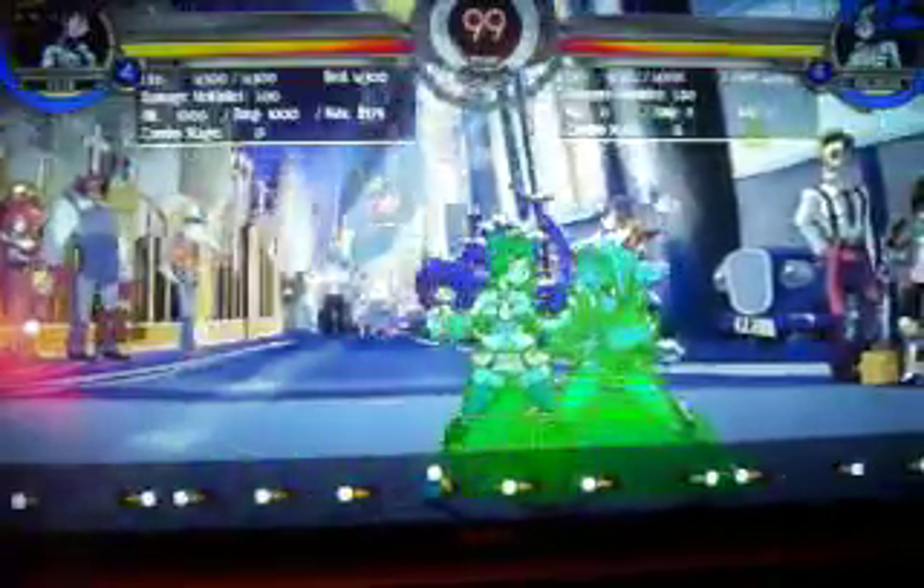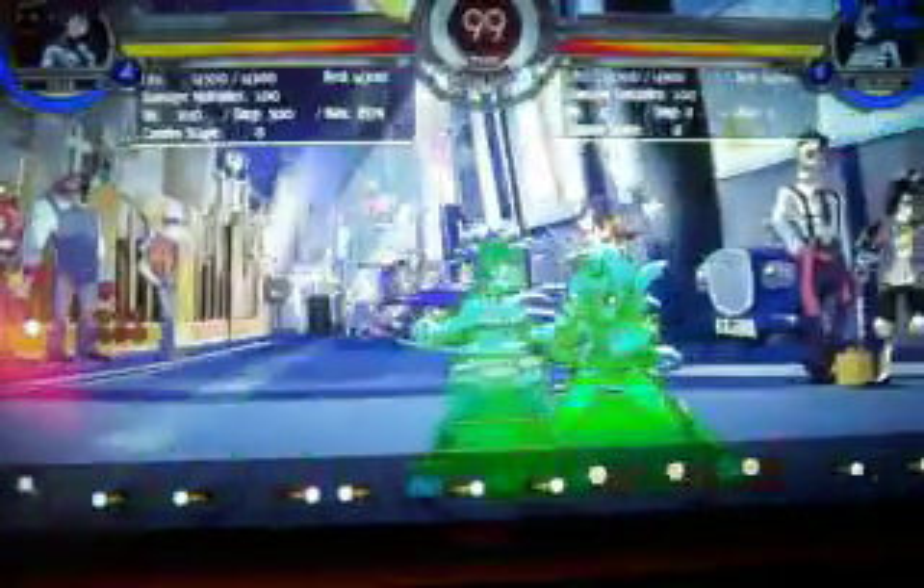For starters, the light punch is good for hit confirming since you can do it twice. I want to mention the fact that because its hit stun is so little, it's good for checking for a throw.